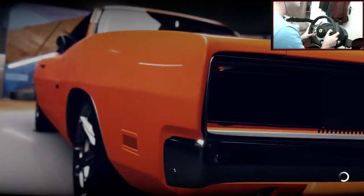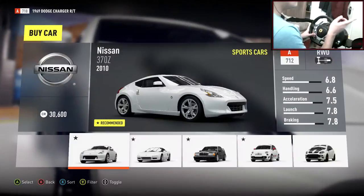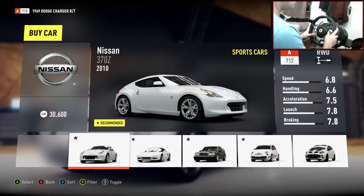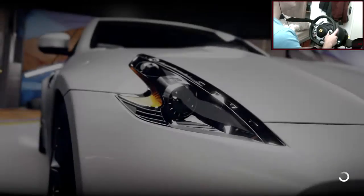I don't really know what to choose, to be honest. I went into the wrong thing. I'm just going to scroll through... Okay, there's a 370 right there. Should I do the 370 then? It's right there. Let's do it — why not? 370Z.